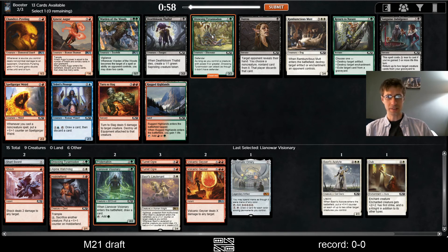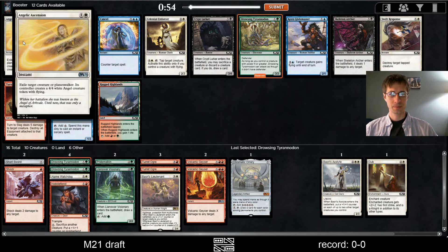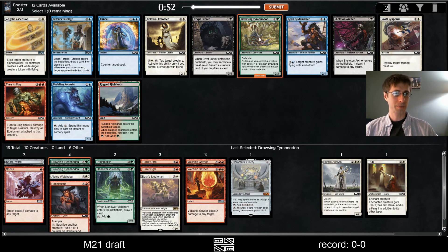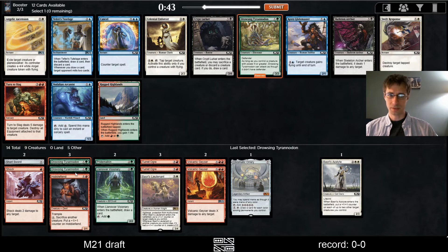Another Pteranodon — these Pteranodons are pretty much perfect in our deck, and they let us survive early. Kinetic Augur is really good. All these lands are going to be good, but I think I'm on the Pteranodon train. Ascension is a fine card. Swift Response would be better if we were more white, but I think our white cards are limited now. Take another Pteranodon.